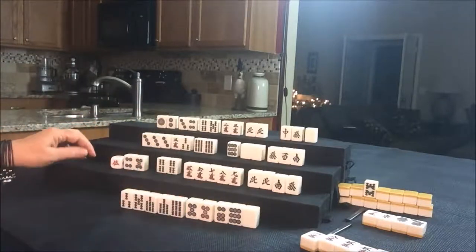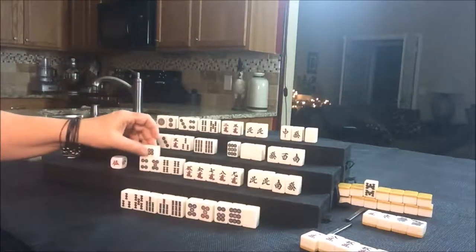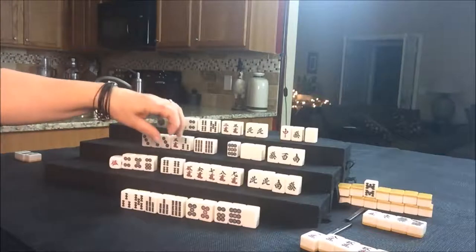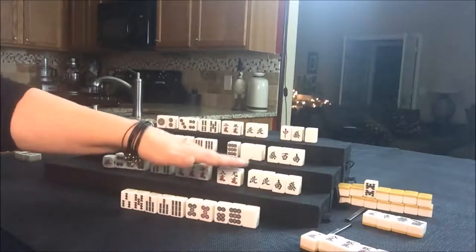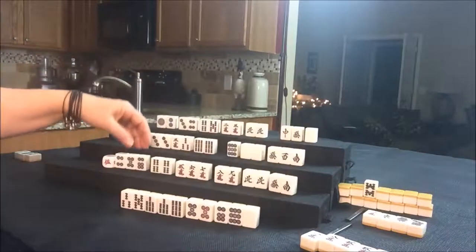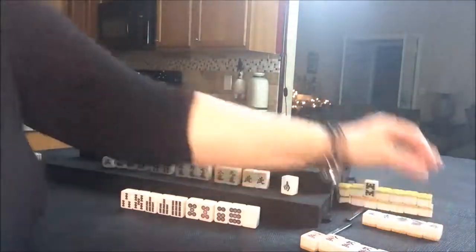Let's draw for South. They got a six Dot — so now there's a Chi there. Here's a pair: five, six, seven. Maybe their only Yaku can be Reach. Let's go ahead and get rid of the green dragon right now — just chop it off at the knees.